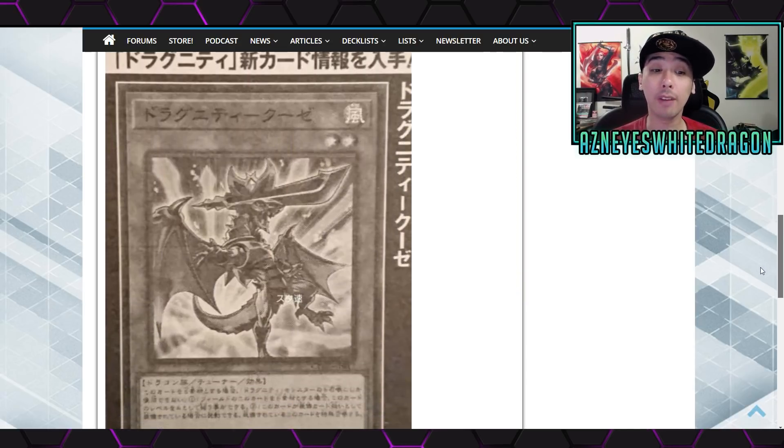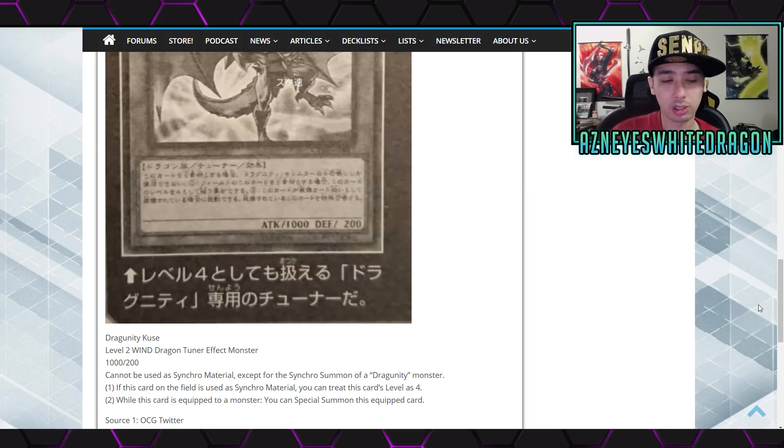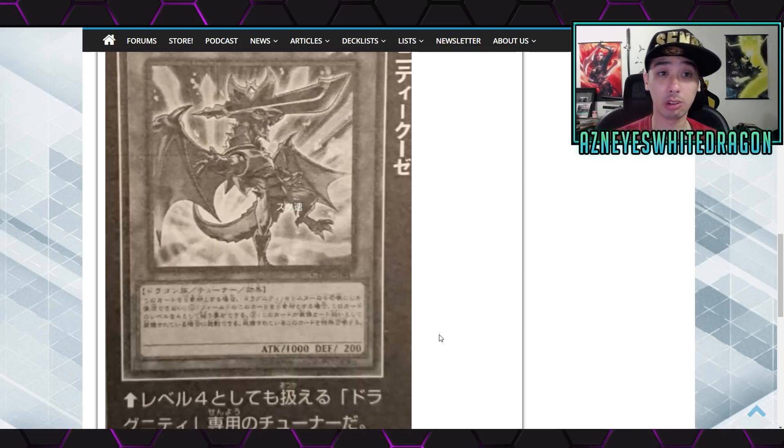Next up we have a new Dragunity card — this is Dragunity Cuse. It's a Level 2 Wind Dragon Tuner effect monster with 1,000 attack and 200 defense points. It cannot be used as synchro material except for the synchro summon of a Dragunity monster. The first effect says: if this card is used as synchro material, you can treat it as Level 4. The second effect says: while this card is equipped to a monster, you can special summon this equipped card. At that point you can go into a much higher level Dragunity. Obviously it's unfortunately only going to be for Dragunities — I wish that wasn't part of it, otherwise this card might be too good. Looks like they're getting more Dragunity support.